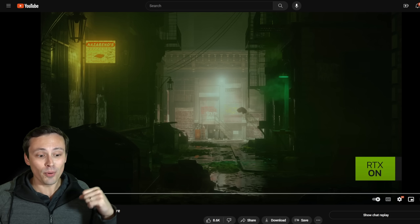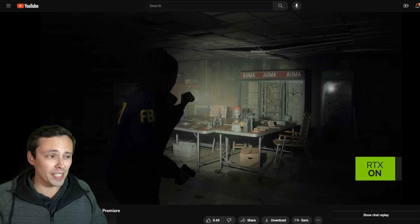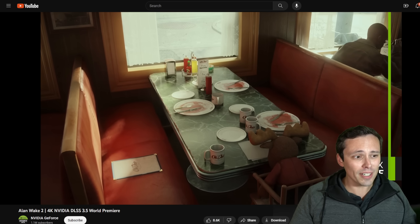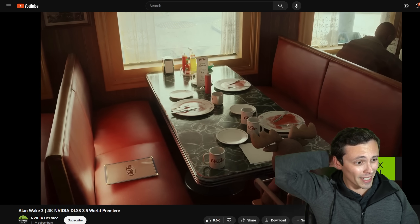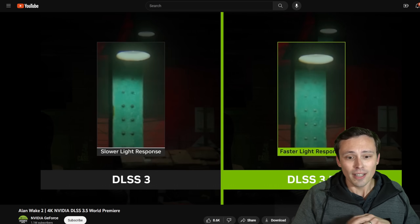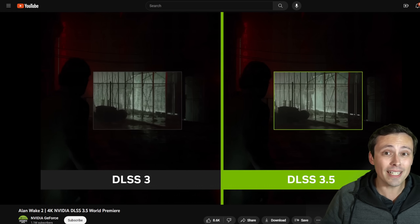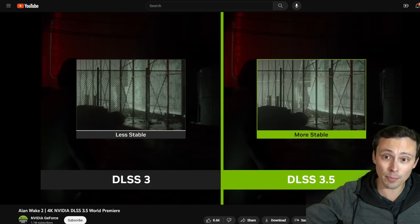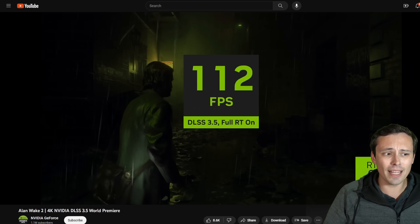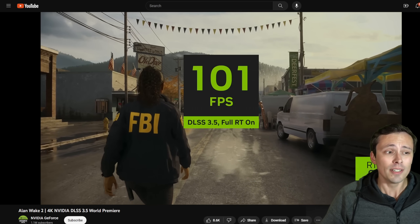I'm a little bit disappointed here because Alan Wake is one of my favorite games from that generation. I found the story and the setting very interesting, and the gameplay was good enough for me to support the storyline. I also really liked Control from Remedy. We've been seeing the path tracing mode advertised by Nvidia, showing that this will be the next game to feature DLSS 3.5 ray reconstruction technology, which we've seen in Cyberpunk's path tracing mode. So there was a lot of hype for this.